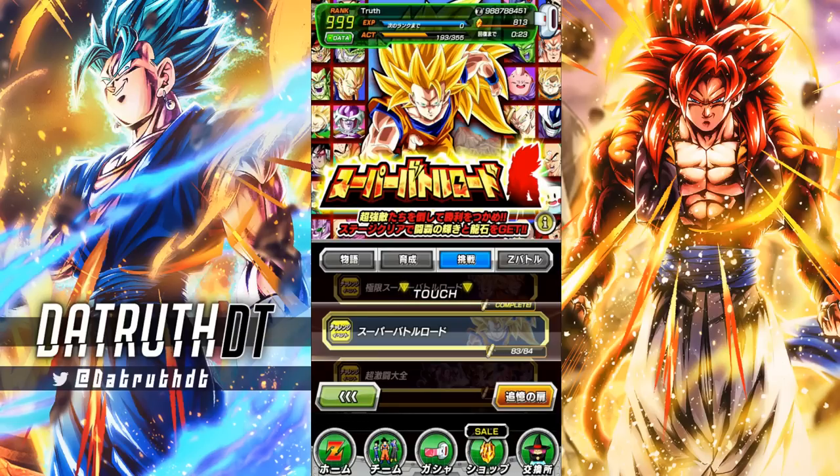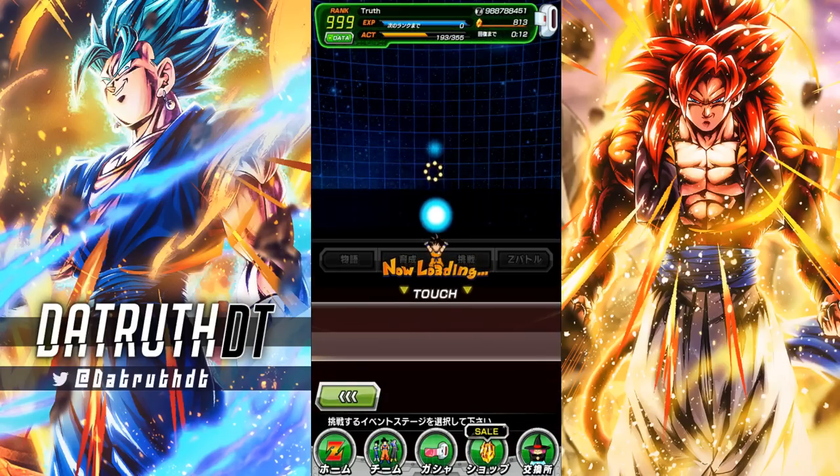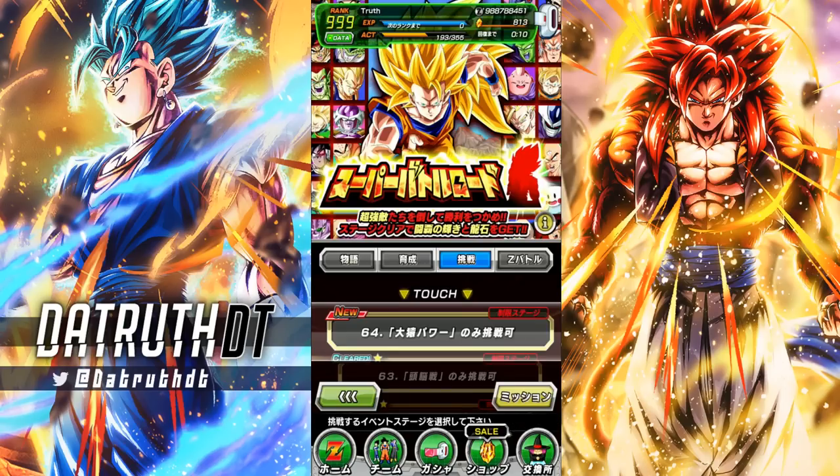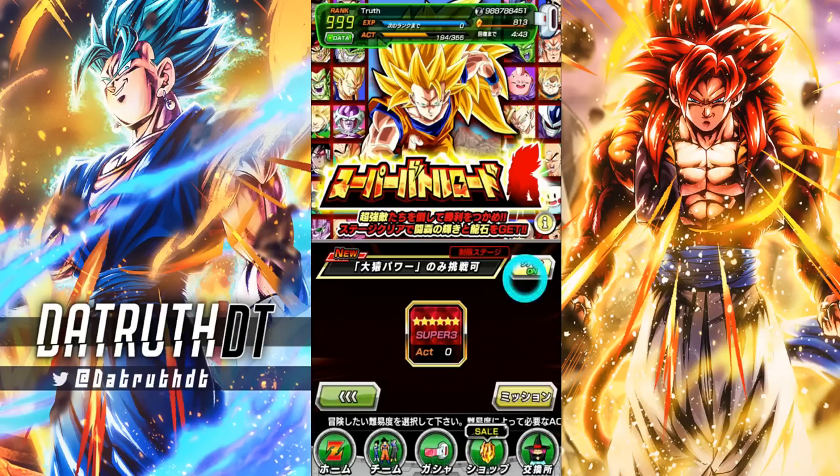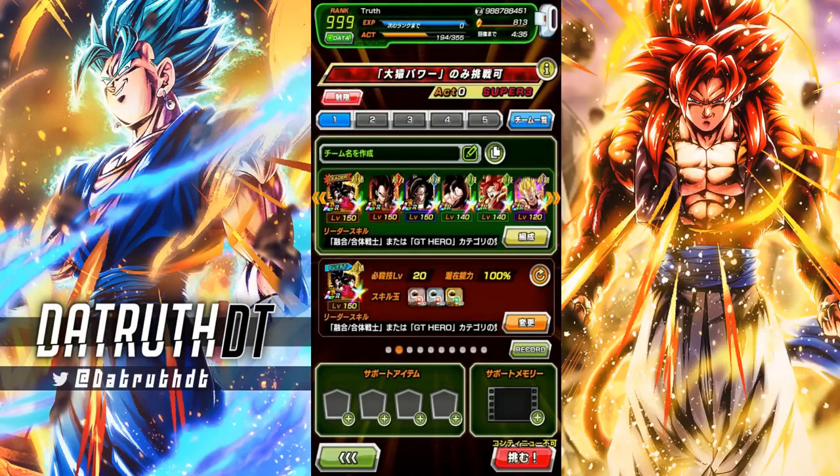We're back for another Dokkan Battle video. There's a new Super Battle Road stage — this one is against the Giant Ape Power category. Extreme Super Battle Road stages can still provide a challenge; those enemies hit hard enough to emulate red zone boss level damage sometimes, since these are turn-one fights. But normal Super Battle Road stages just do not have the bite anymore when you come in with 200 characters — these stages get incinerated. So we're doing Giant Ape Power.